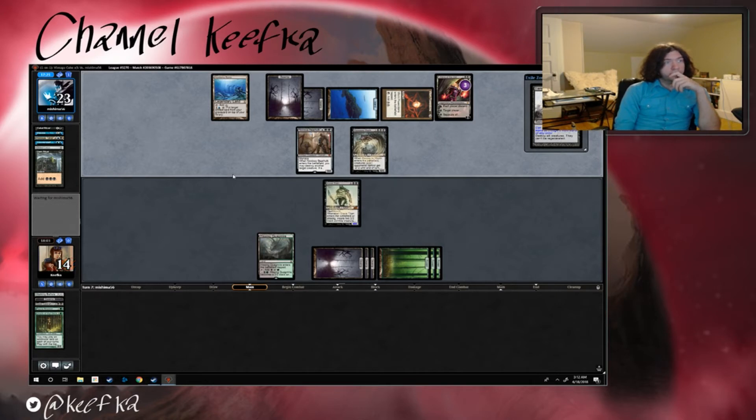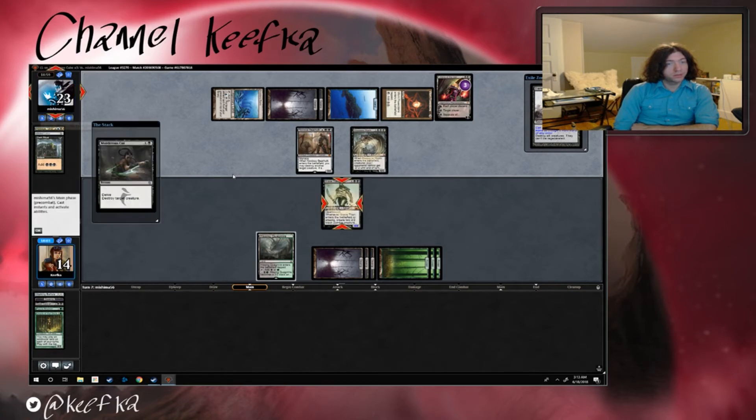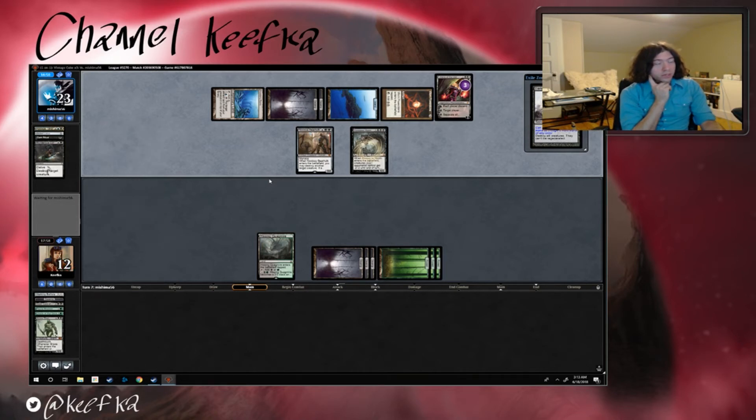I'm gonna lose six life. That's too bad. I guess they're gonna attack with the Noxious Gearhulk because I can't block it — it can't be blocked except by two creatures. I think I am gonna cast the Damnation next turn. What do they have that's two mana — Murderous Cut?